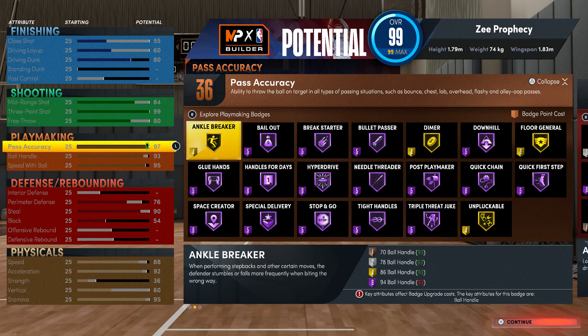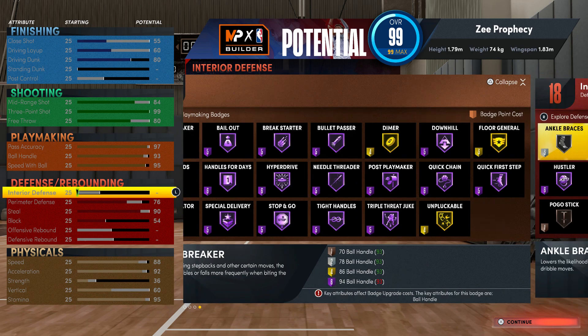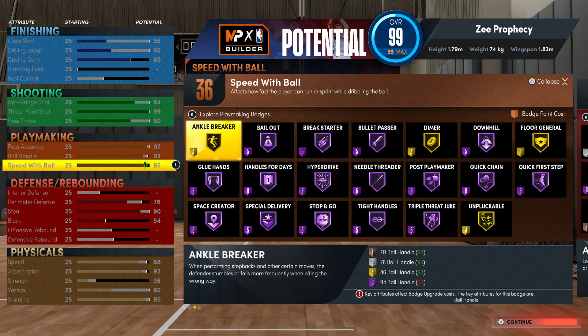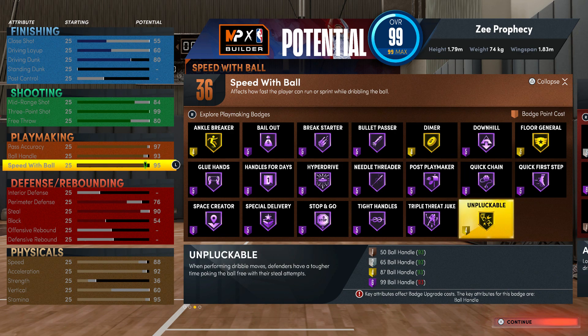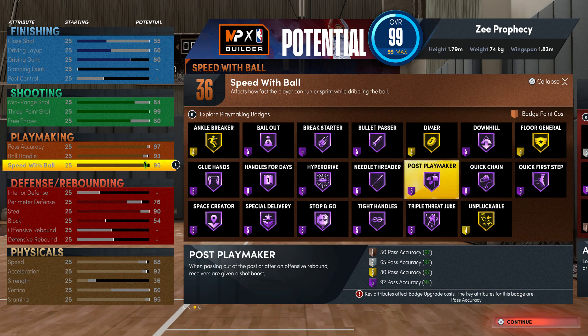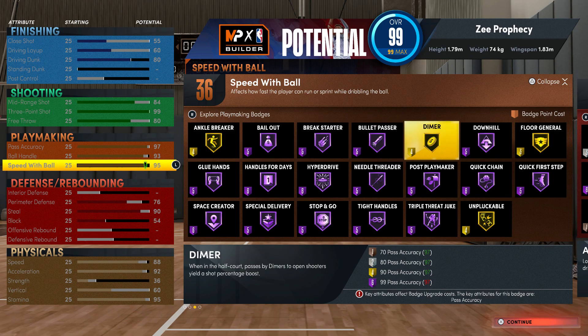For playmaking you get 36 badges. You get 97 pass accuracy, 93 ball handle, and 95 speed with ball. Speed with ball is the most important stat for a point guard. You get pretty much everything hall of fame except unpluckable — you need 99 ball handle for that, which would require going about 5'8". If you know how to combo and dribble, gold unpluckable works just fine. You get hall of fame bullet passer and hall of fame mule threader — pretty much everything hall of fame except ankle breaker, floor general, and unpluckable.